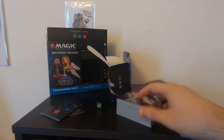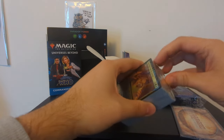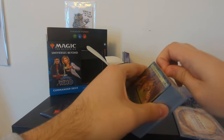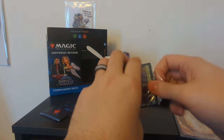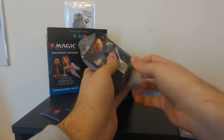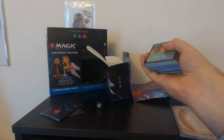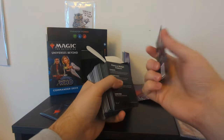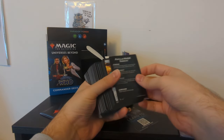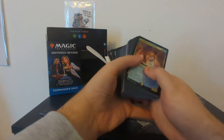Even though I have no idea how to play Magic the Gathering, I've been wanting to look at these cards because the artwork seems to be just uniformly gorgeous. Let's open this Paradox Power deck up. So we've got a Learn to Play Magic card here — Popular Magic Formats: Standard, Booster Drafting, Commander. Let's take a look at the deck itself.